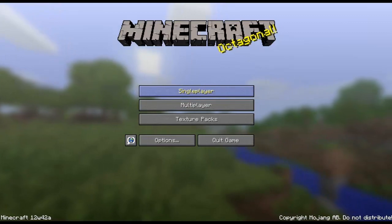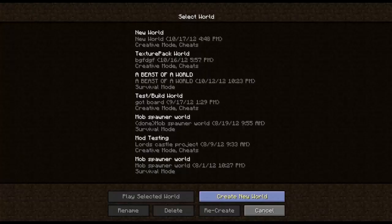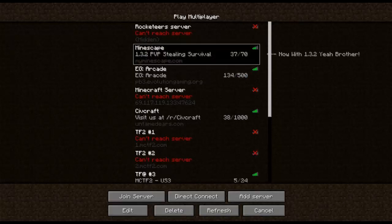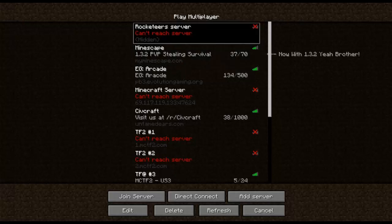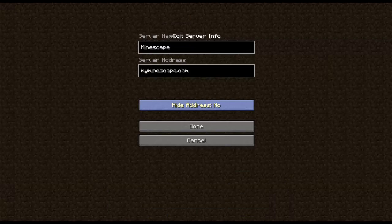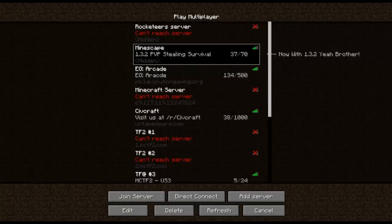The first change is in multiplayer. As you can see, it says the server IP is hidden — you can see mymindscape.com, a server I play on and it's pretty fun. You should check it out. It shows the IP down here and I made it hidden. You can click edit and see where it says hide address, yes or no, and it's hidden.